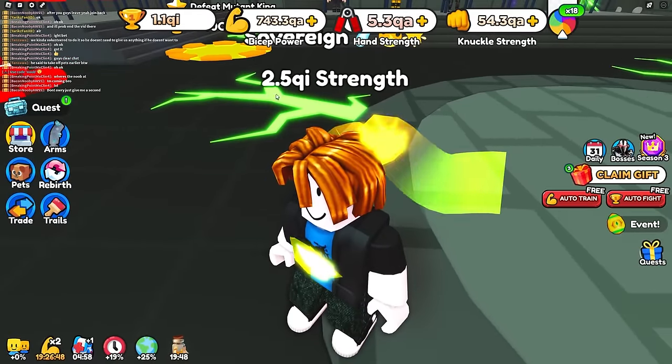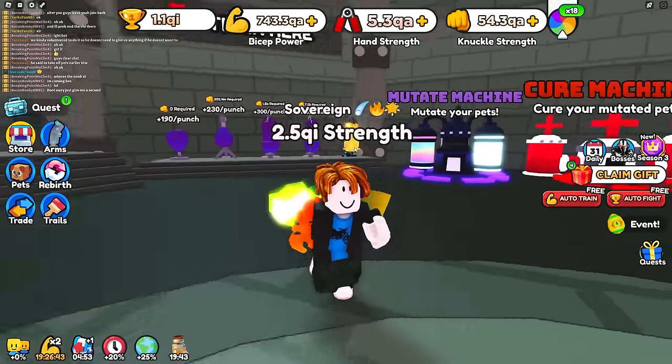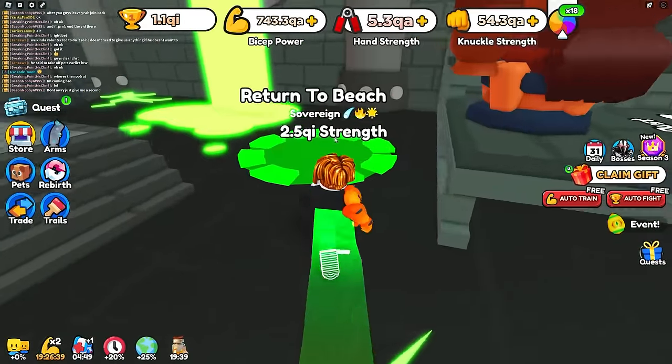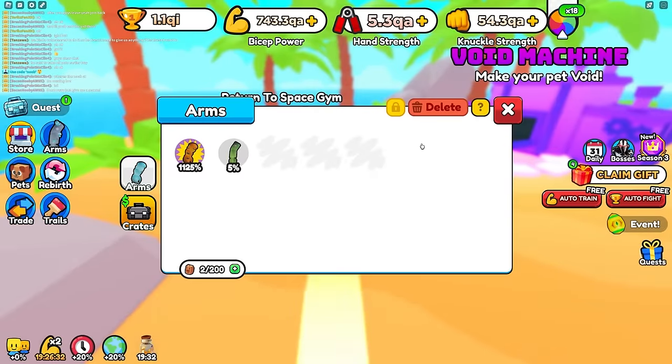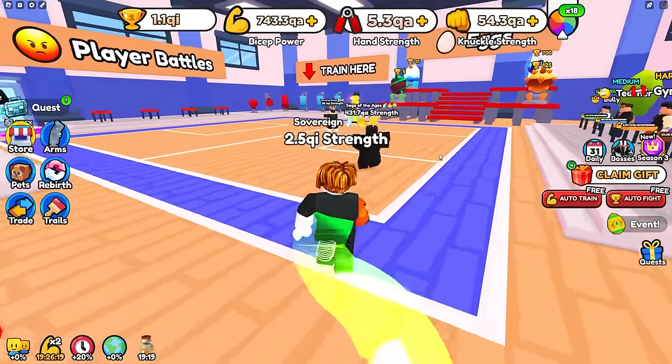Now if I unequip my arm it says I have 2.5 qi. But if I equip my best arm, it still shows 2.5 qi — but I actually have 30 qi. So they're gonna think I'm weak. In reality I have 30 qi. I'll show up as 2.5 qi and then equip the arm during the battle. They don't even know yet.